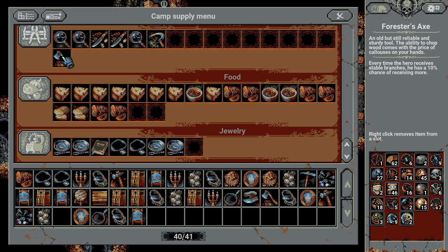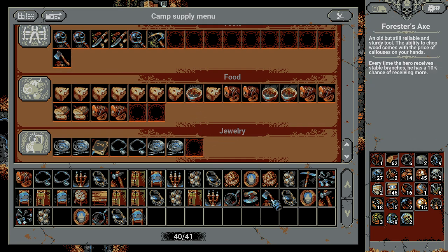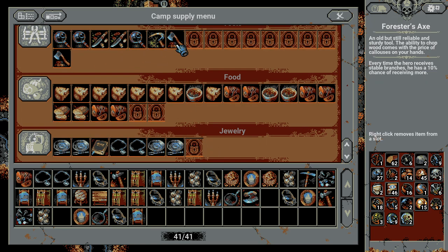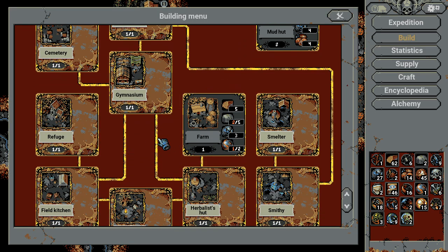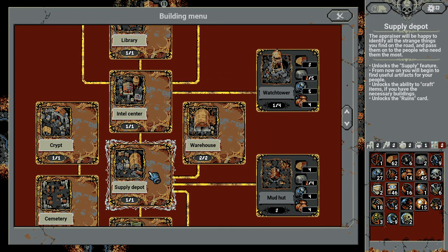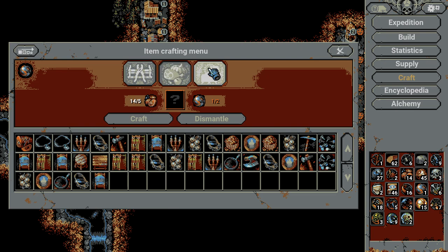Let's make some slots for materials because at this point I don't really need much. It's all about the strategies and the way you play. That's basically your mid-game. The supply depot lets you craft, but I don't recommend crafting because it's pretty expensive.